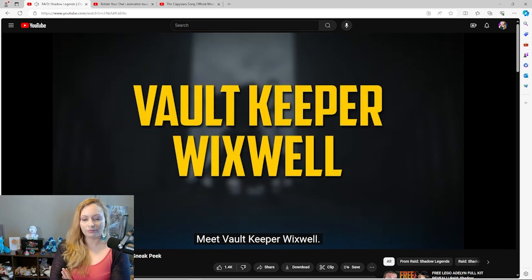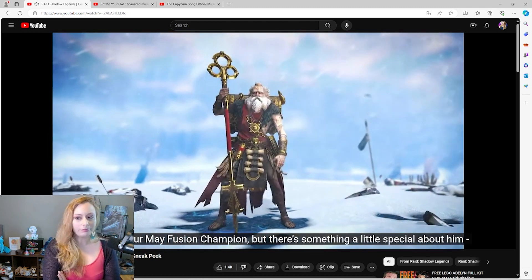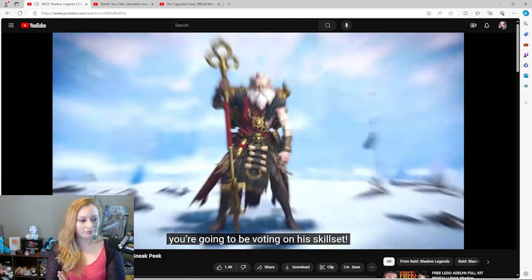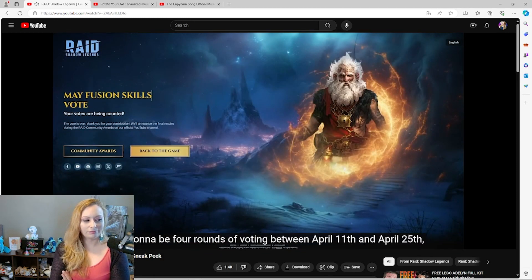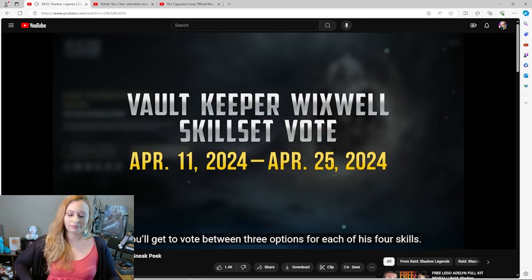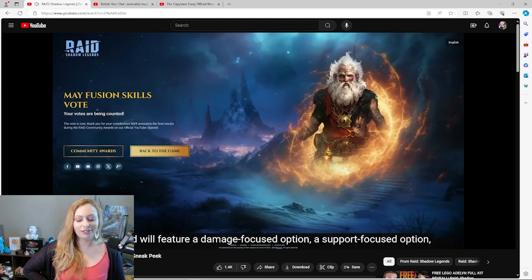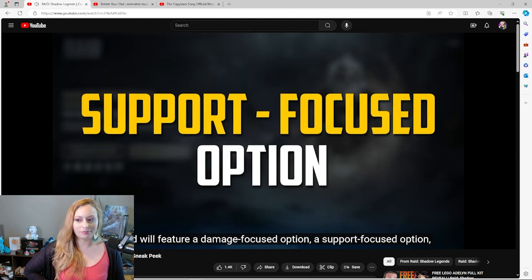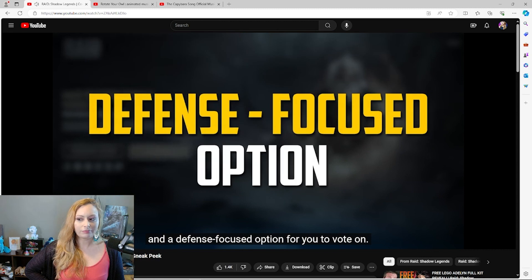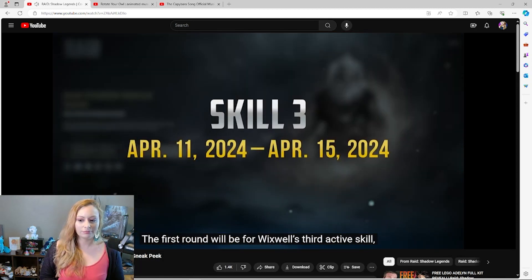Getting a free legendary champion is pretty cool, but what about helping to create one? Meet Vault Keeper Wixwell — he's going to be your May fusion champion, but there's something special about him: you're going to be voting on his skill set. There will be four rounds of voting between April 11th and April 25th, where you'll vote between three options for each of his four skills. Each round will feature a damage-focused, support-focused, and defense-focused option.